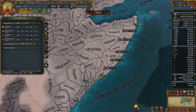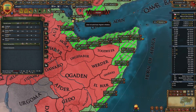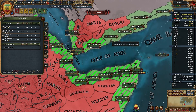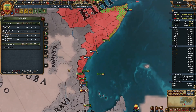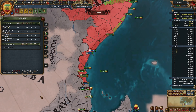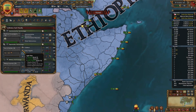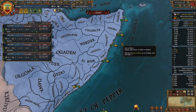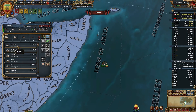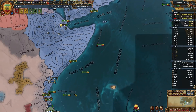We have 55 plus 5, that's 60 light ships. We need another 19 light ships. 15 plus 55 puts us at 74. Hopefully we're not too close to another level of tech. These guys can protect trade in Goa now.